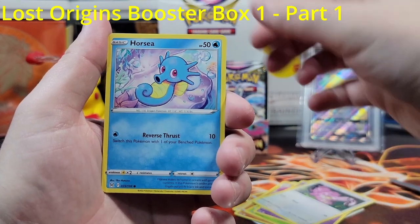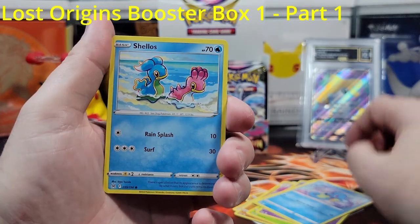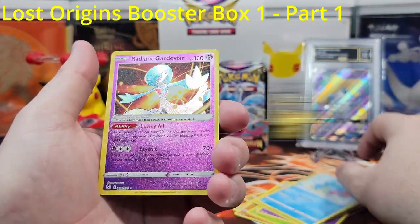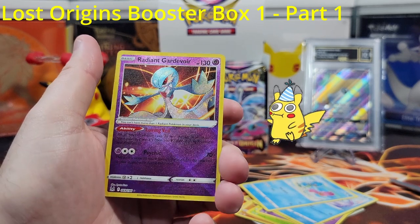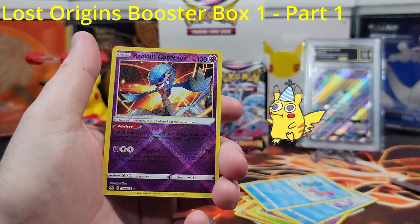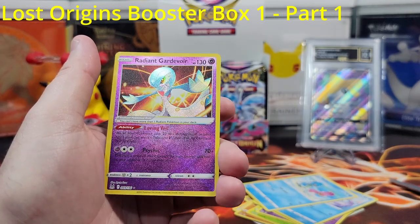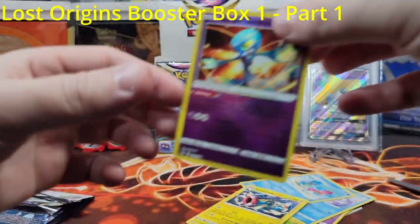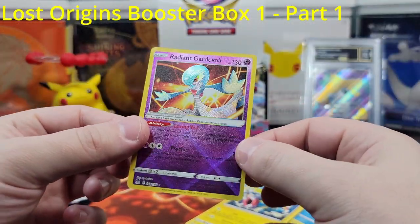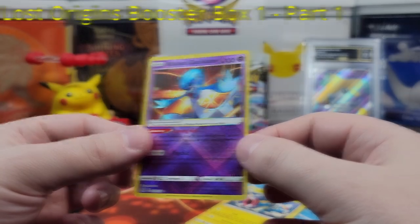Horsea — you like Horsea? I do. Slowpoke — I like how it has both of them. Yes! Second pack magic — it's one of the cards I wanted the most. It looks really good. Radiant Gardevoir — yeah, it looks really good actually. I love it. And go away, go away! Wrap this up — Gardevoir!